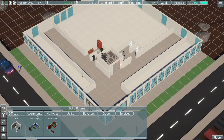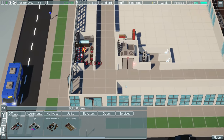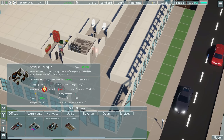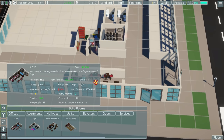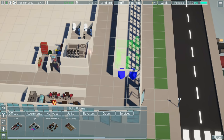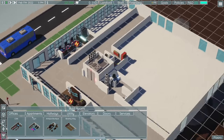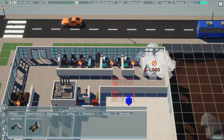Now we're going to build some proper rooms. I'll start with a cafe right here facing out into the lobby — that's probably the best place for it. We also have an antique boutique: the cafe is $6,000 up front with $2,000 rent per month, and antiques is $3,500 with $1,000 per month. The antique boutique can go there as well, so we have the main lobby with two stores off of it. Then we'll get some basic offices — one, two, three right there.